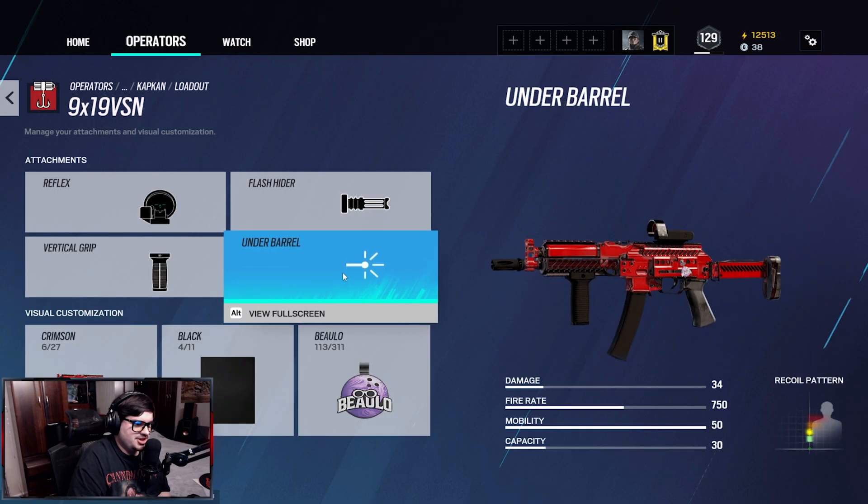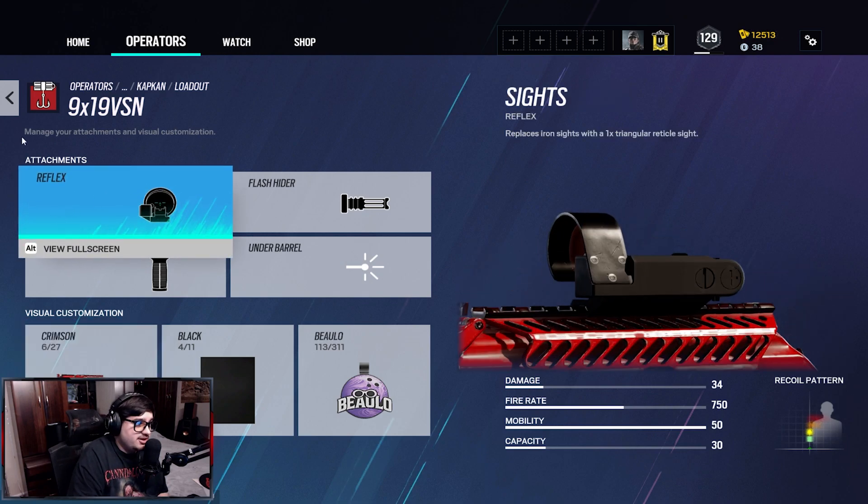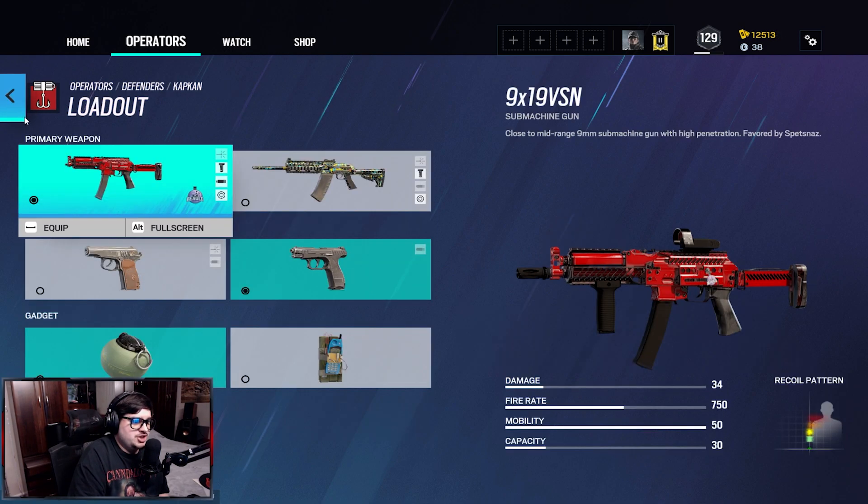For under barrel, no laser sight — enemies can see your laser so there's no point putting one on. That's pretty much it for the class setup. I'm gonna leave you some gameplay of me shredding with this weapon. I consider myself pretty good with Kapkan, and most of the time I get a lot of kills with his ability — his booby traps.